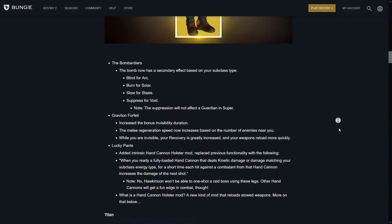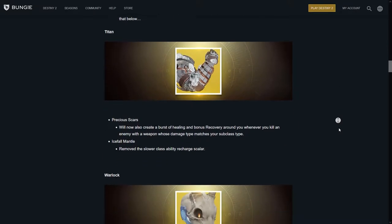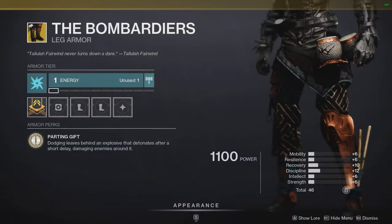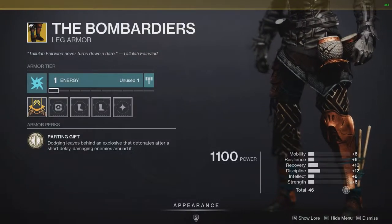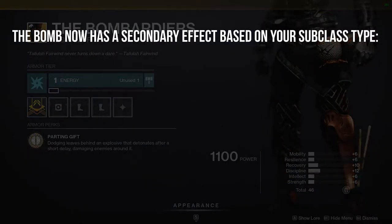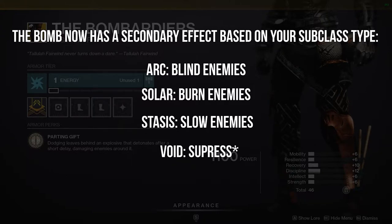Outside of the super regen exotics, Bungie is also reworking several exotics to make them more enticing to use while out in the world. First up is Hunters. Your Bombardiers — aka Bongo Butt Bomb Pants — now have secondary effects based on your subclass type. If you are on Arc, you will now blind enemies with your bomb. If you're on Solar, you will now burn. If you're on Stasis, you will now slow. And if you're on Void, you will now suppress.